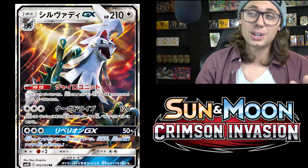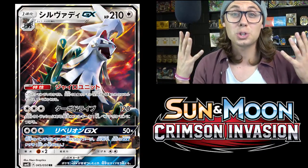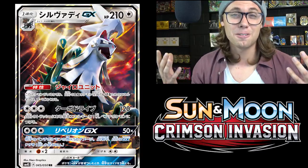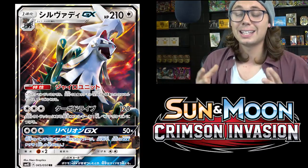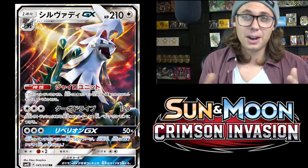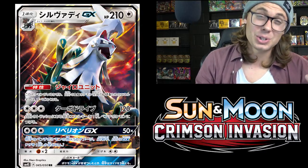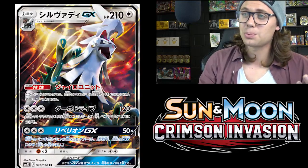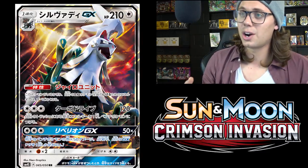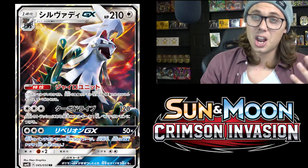Turbo Drive for three Colorless does 120 damage and attaches a basic energy card from your discard pile to one of your benched Pokemon. So not only are you giving any basic Pokemon free retreat, you also have a built-in way to accelerate to them — totally insane. This reminds me a lot of Mega Manectric EX, which had an attack that did 110 damage and accelerated two energy to your bench. Turbo Drive accelerates one basic energy, but it's Colorless, so you could pair it with any kind of secondary attacker. 120 damage — nothing to scoff at.